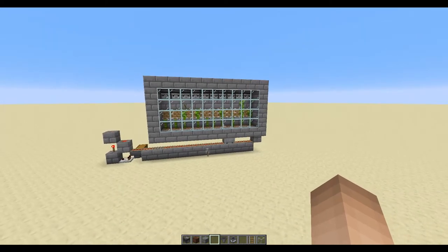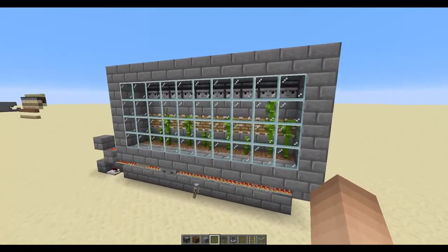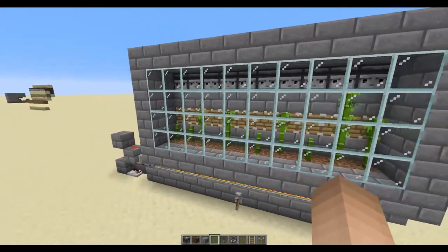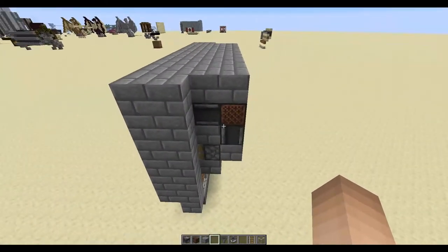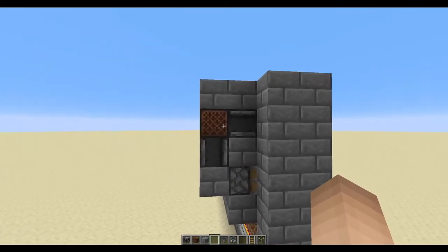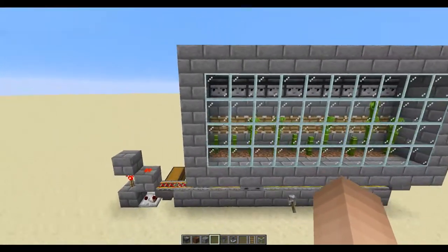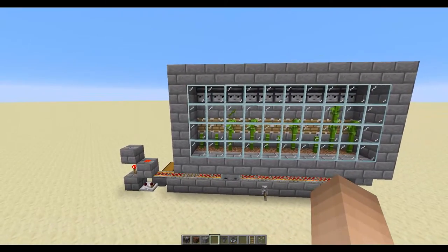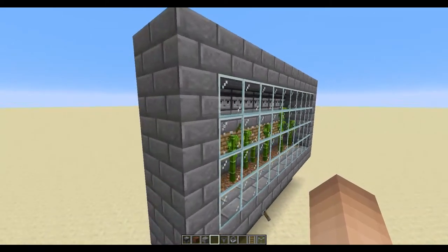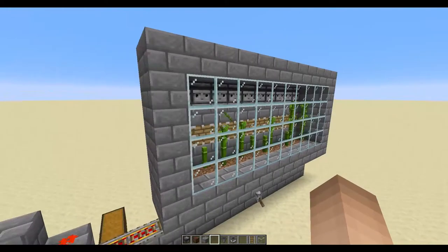Hello everybody and welcome to a Minecraft tutorial. Today I'm going to show you how to make an automatic bamboo farm. This is a design that I don't think is the cheapest — it's just that it's really easily stackable. That's why I kind of like it. I guess it's super easy to do, and I came up with this myself.